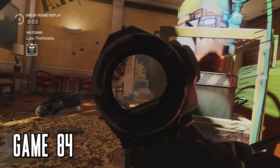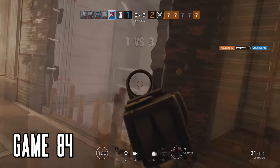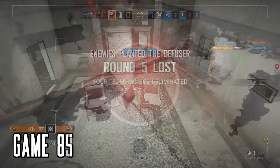Game 84 started great — we dominated in the first round. We were down a match so I evoked the power of the turret. A 1v3 with Tachanka — I almost got one. If only I could pick my turret up and shoot it on the move. Next round, another 1v3 with Tachanka. He didn't clutch it up either.